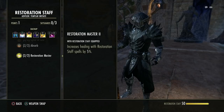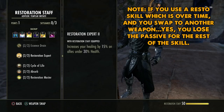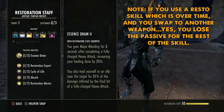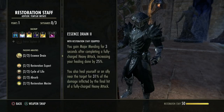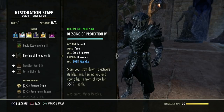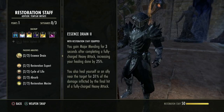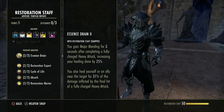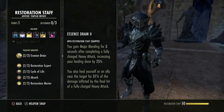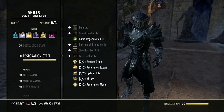This restores magicka when you block a spell — you must be holding a resto staff. Block damage, get resources back, then heal or hit. This increases healing with resto staff spells, all abilities are stronger. If your HoTs are running and you don't feel like casting right now, do a heavy attack — all your heals on the ground will be improved by Major Mending and you'll keep your resources up.